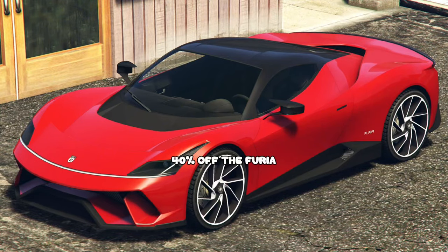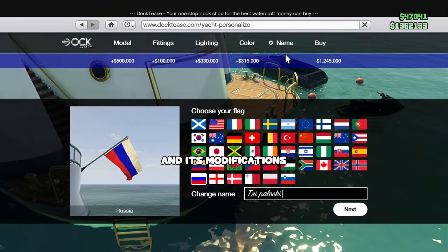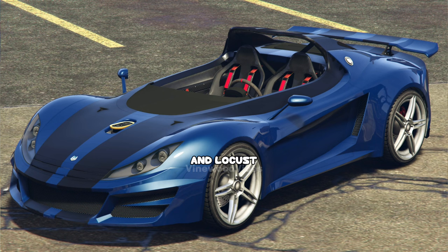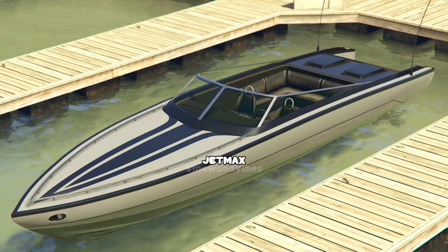On to the discounts: 40% off the Furia and Torero XO; 30% off the Super Yacht and its modifications and sonar upgrade station for the Cosatka; 30% off the Marquee, Avisa, Toro, and Locust; and 30% off the Swinger, Speeder, JetMax, and Longfin.